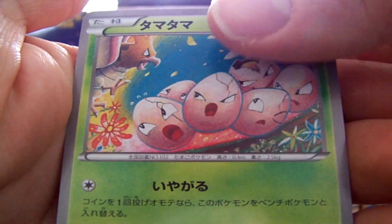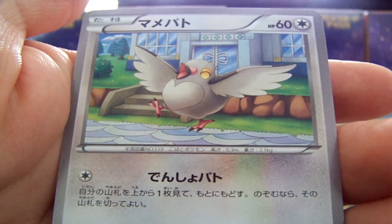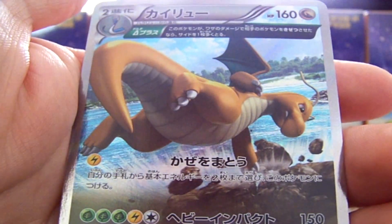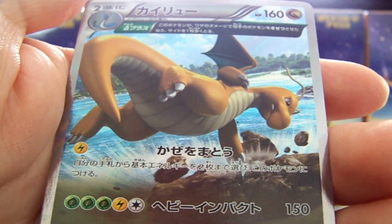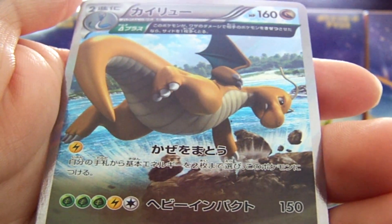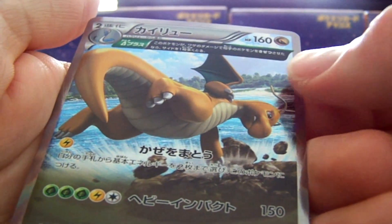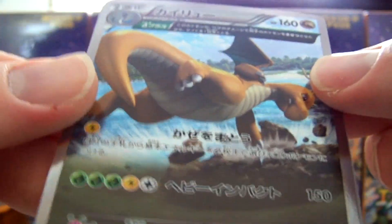We have an Exeggcute, a Tailow, Ninjask — that's an awesome card. An Ancient Trait Holo Dragonite. Wow, look at that card, it is incredible looking. The picture scans for this don't do it justice — this card's incredible. I'm going to grade that for sure.